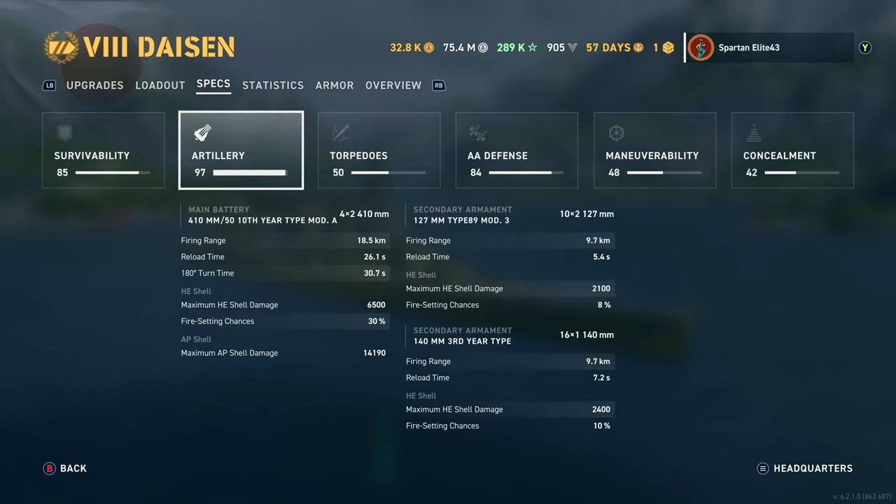The biggest change here is in our mains and secondaries. You still have 18.5 kilometers of range, reloading in 26 seconds — still pretty solid. The 180-degree turn time is 30.7 seconds, serviceable but not fast. HE shell maximum damage doesn't change; AP maximum damage is 14,160. The secondaries fire out to 9.7 kilometers, reloading in 5.4 seconds doing 2,100 damage with 8% chance to set fires. The 140mm secondaries also reach 9.7 kilometers, reloading in 7.2 seconds with 2,400 damage and 10% chance to set fires.